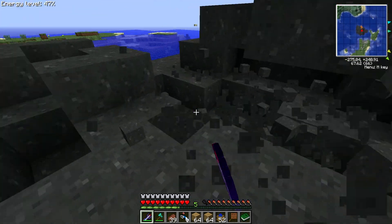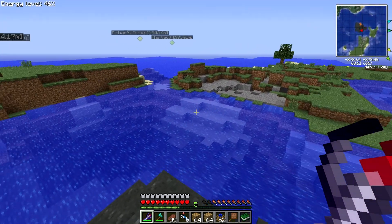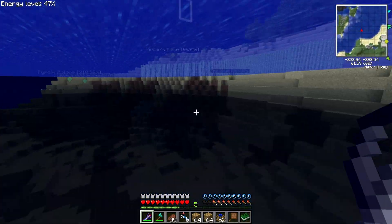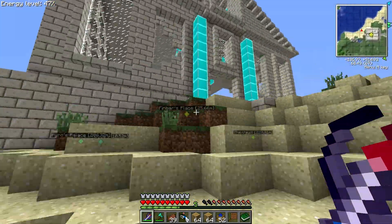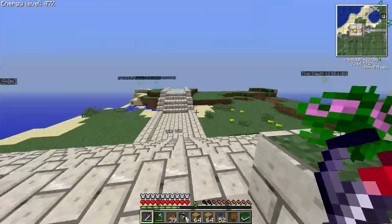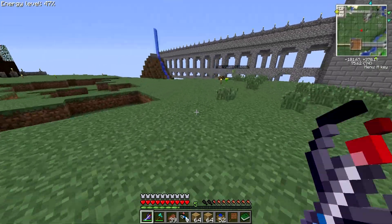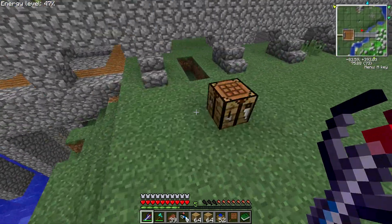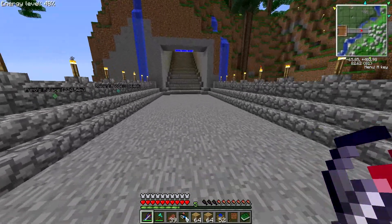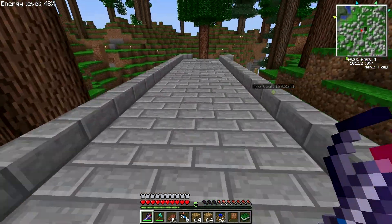Let me grab some basalt even though we really don't need any and we have tons of it at our base. This thing is Silk Touch so we're even grabbing the basalt blocks. I was just about to use Townspawn, although we don't actually have that plugin in the server. Silly me. Oh look, it's Finbar's place — quite literally, Finbar's place. This place is an interesting color. I haven't seen Finbar on a whole lot actually. I'm probably not on here the most — I think John is on here the most.